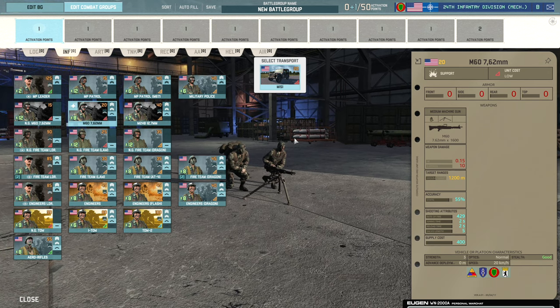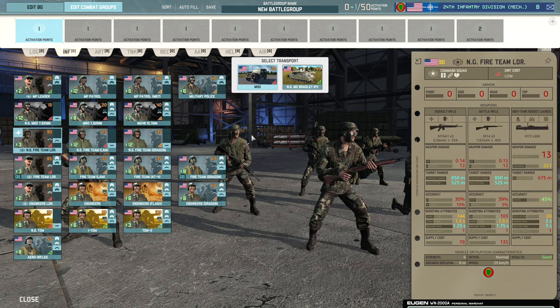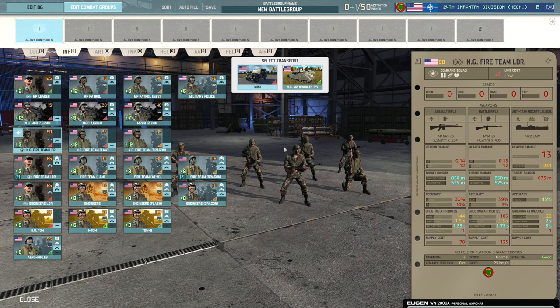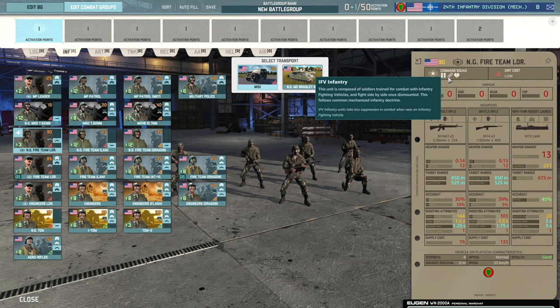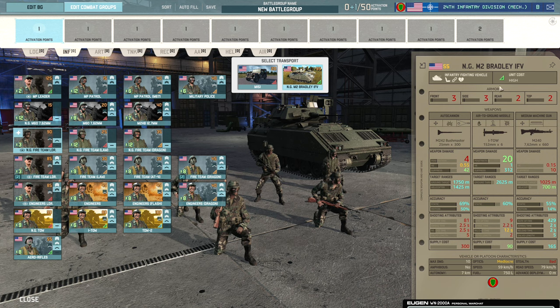Moving on, we have the M60 squad which is not unsteady, and there are 50 cals available as well — those are actually pretty decent at the moment. Then the National Guard Fireteam Leader with three M16s, three M14s and the M72 LAW — they are unsteady, but get the IFV infantry trait because they can be brought in with the National Guard M2 Bradley IFV. The National Guard vehicles also get the unsteady trait, which can be removed by Military Police, so do bear that in mind.